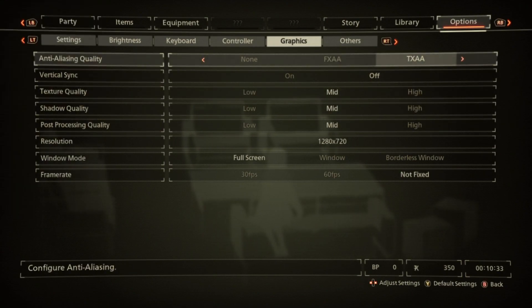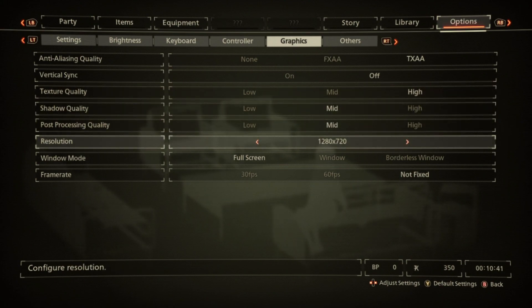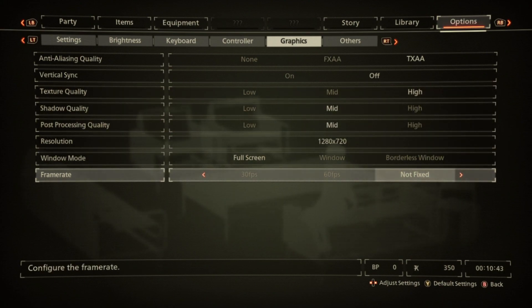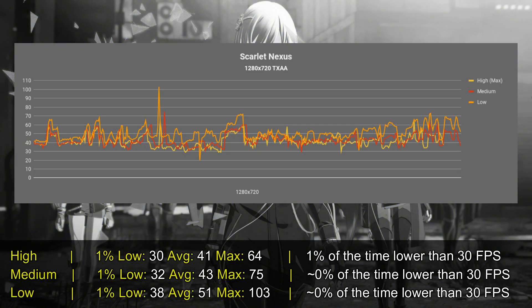So these are the graphical settings. I'm running the game with 720p, using TXAA, and using medium settings, but I do recommend you to put the texture quality on high, since texture quality in this game stands for anisotropic filtering. So looking at the results,